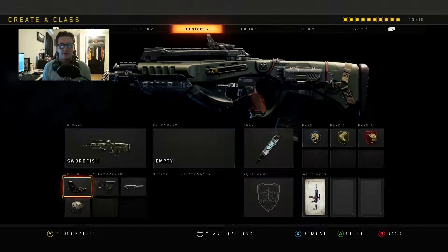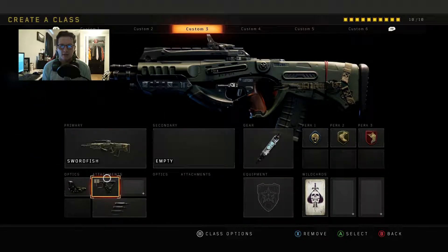The last gun in this class set is the Swordfish, a 4-round burst, which is best equipped with the Reflex Sight, Quickdraw, Long Barrel, and High Caliber. That is of course before you get the operator mod Penta Burst, which is the best attachment you can add onto this gun. Once you're able to get Penta Burst, the best attachments are still the Reflex Sight, Quickdraw, and then Penta Burst.